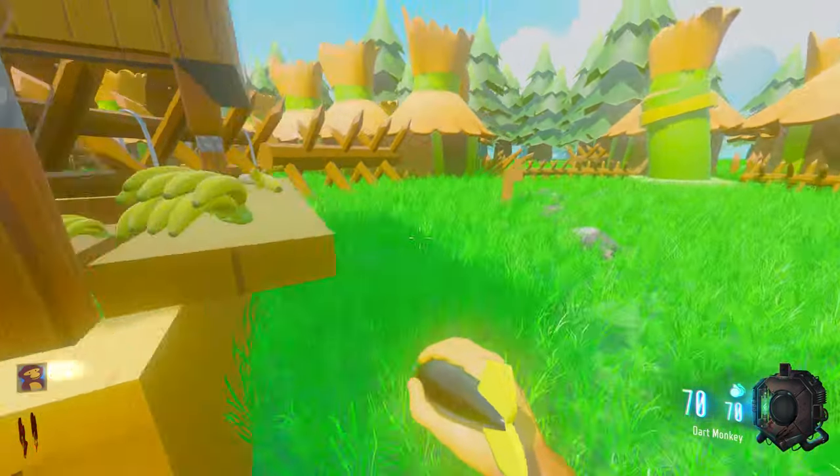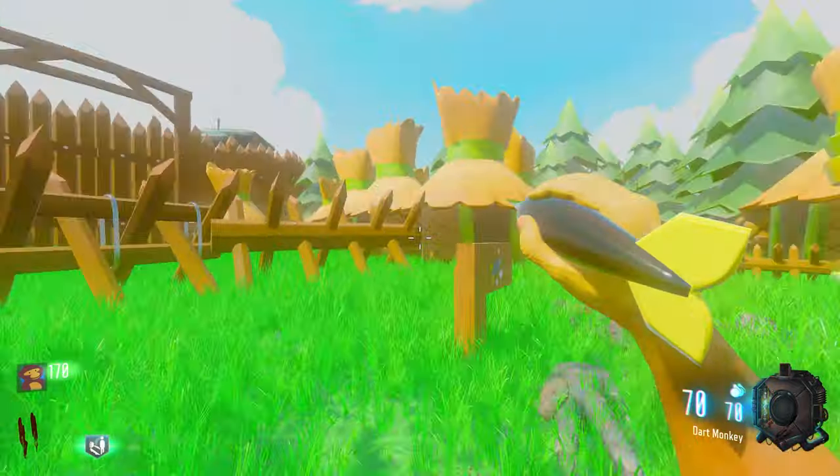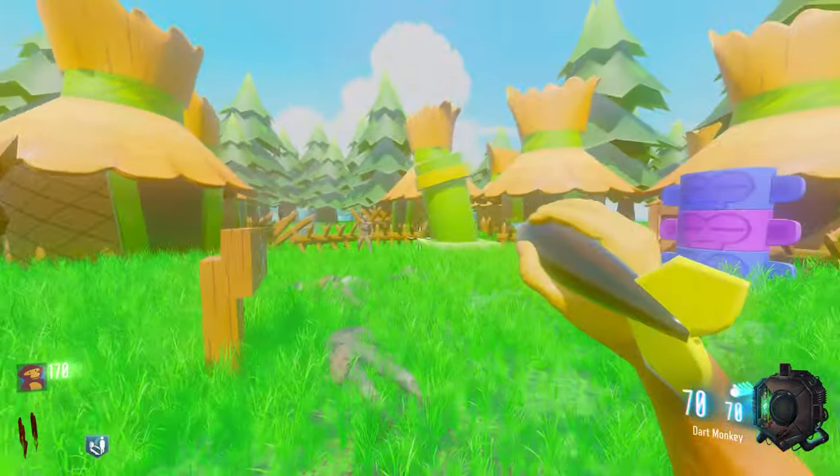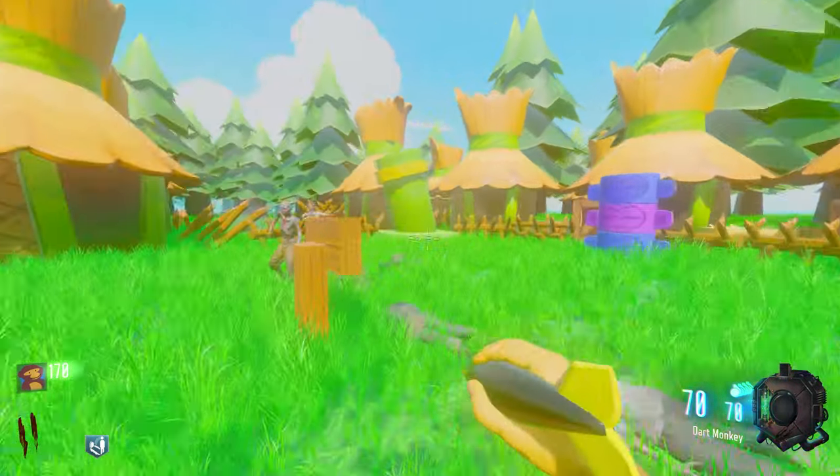I don't see any perk bottles there, so how do I exactly take this? I ate a banana. We're also going to be doing the easter egg, which I'm really looking forward to doing, because apparently at the end you get a really cool custom wonder weapon.